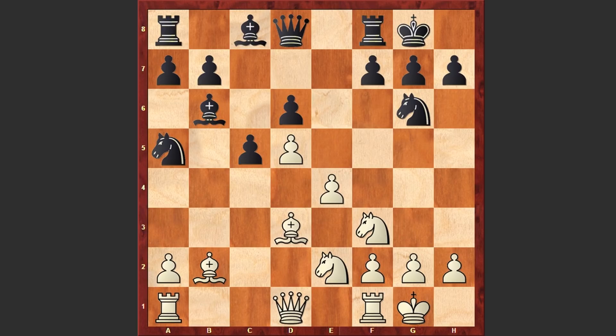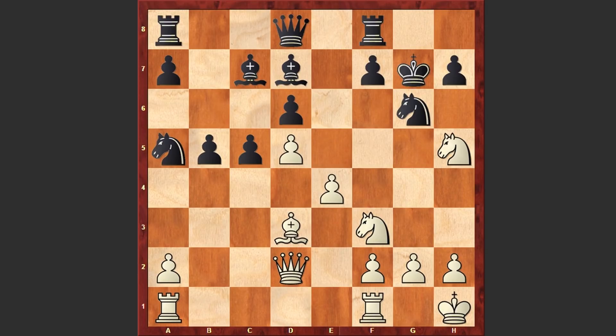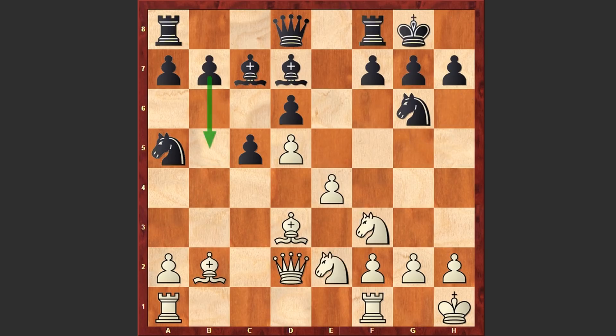Black is assaulting the kingside: Nc3, Ng6, Nxe2, c5 — black is starting an advancement on the queenside. Qd2, Bd7, Kh1, Bc7, Ng3 — white is creating a very dangerous threat. For example, if a move like b5, then white can go for Bxg7 sacrifice. If Kxg7 then Nh5 check and the queen can join the attack. If Rg8 then Ng5 — it's over, white is winning.